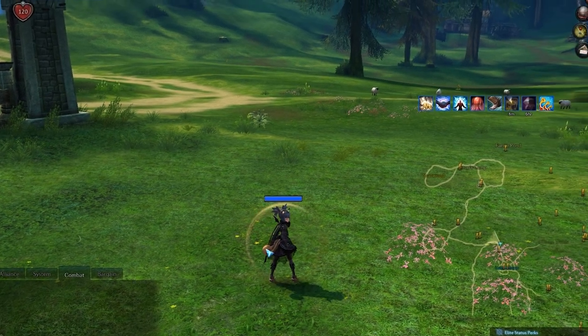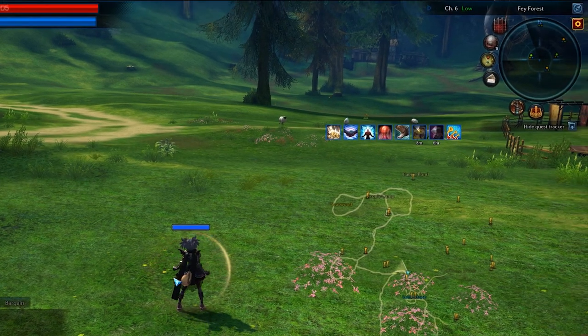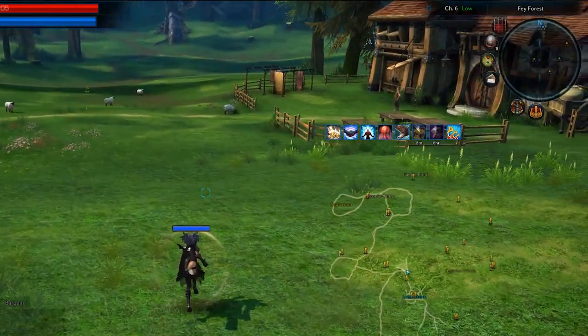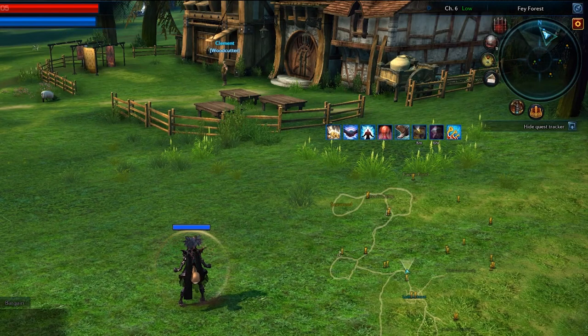While roaming around looking for nodes to gather, always check your radar. Green dots are plant nodes, blue dots are essence nodes, and yellow dots are ore nodes.